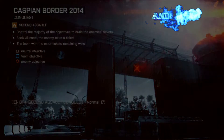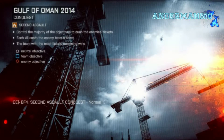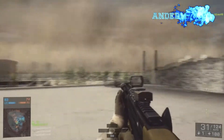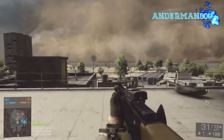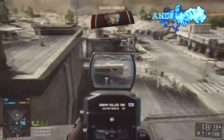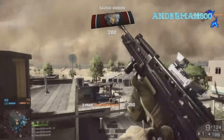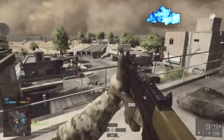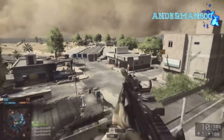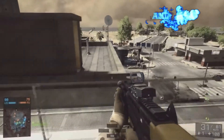Coming in at first place, this is my number one pick of the Battlefield 4 picker map: it is Gulf of Oman. Gulf of Oman 2014 is a multiplayer map remade from Battlefield 3, which itself was remade from Battlefield 2 back in 2005. Gulf of Oman is one of the most popular maps in the franchise and is part of the Second Assault expansion pack in Battlefield 4.